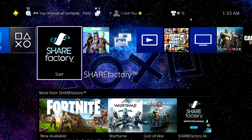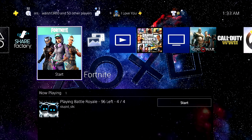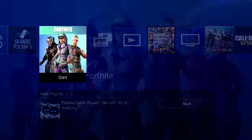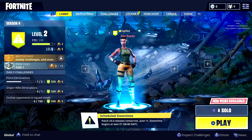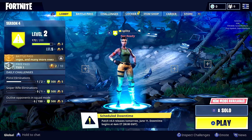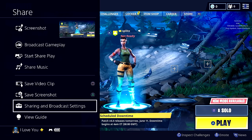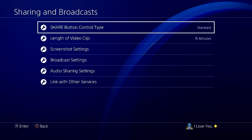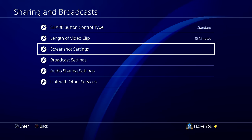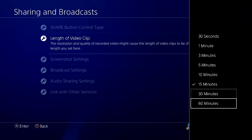I'm going to show you the best recording settings, how to edit, upload to YouTube, and start growing your channel. Let's start with how to actually record your gameplay — I'll test it out on Fortnite. If you press the share button, this menu will pop up. Go down to Sharing and Broadcast Settings. You really only need to focus on Length of Video Clip — you can record up to 60 minutes.